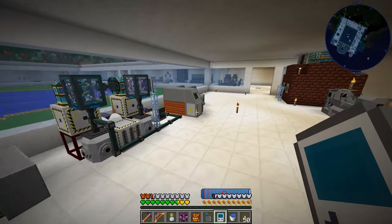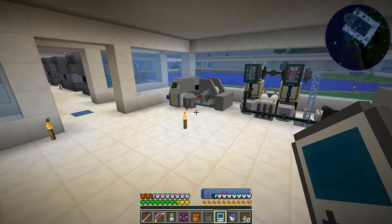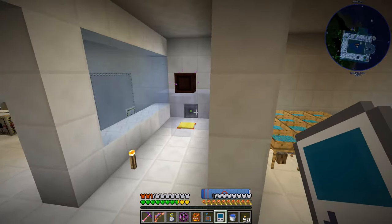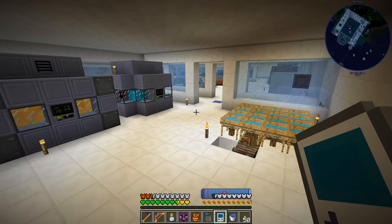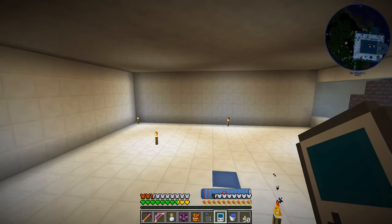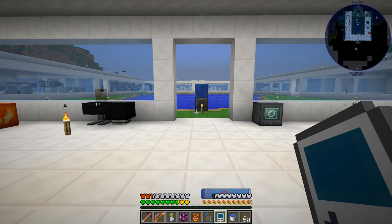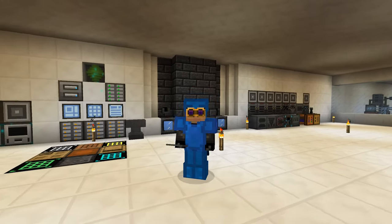All of these machines — the advanced rocketry multiblocks, rolling machines, and others — could go into a compact machine to recover frames. I already removed our blast furnace and coal coke machine to help a bit. Little by little I'm improving the frame rate, but as the base grows it's going to keep getting worse unless we stay on top of it.